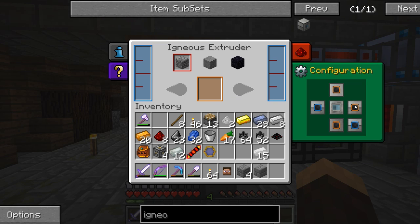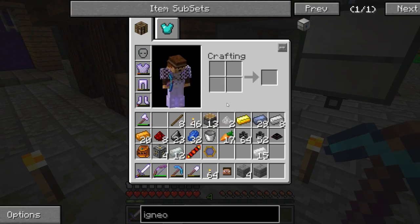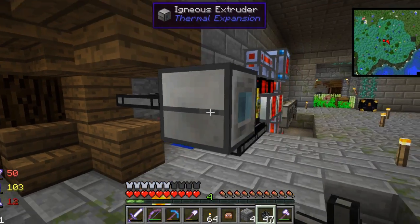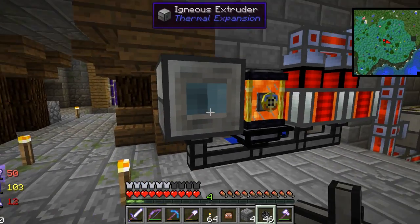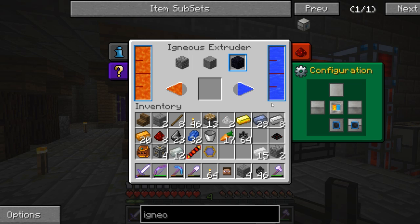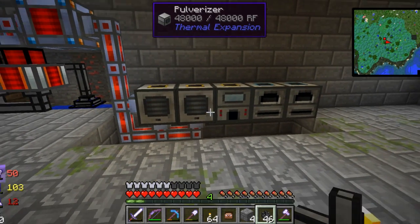We take the iron and put it there, the glass and put it there, the redstone and put it there — and we have an igneous extruder! I'm going to place it here. Transfer pipe — we want to transfer water right here, and this should fill up. Put a transfer node there for lava and now it should start making obsidian. And now it's making obsidian — awesome!